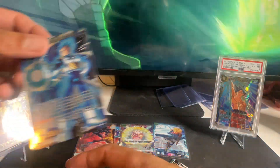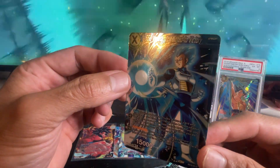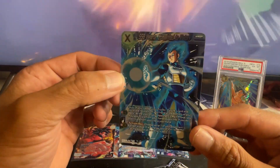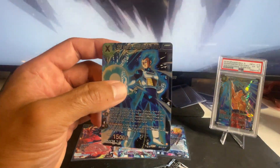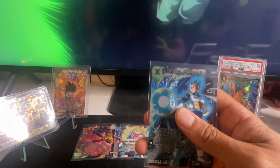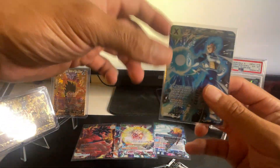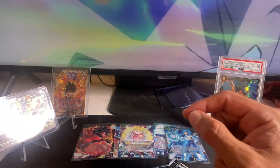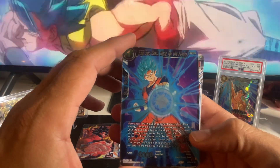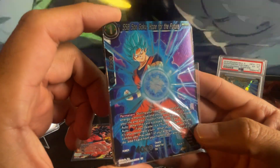Super Saiyan Blue Vegeta, Committed to Victory — look at that, that's a very nice card, and I get two of those. The next one is Super Saiyan Blue Son Goku, Hope for the Future. This deck has better cards I think — look at that, that's very very nice.